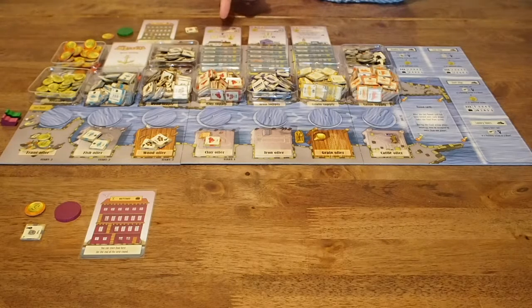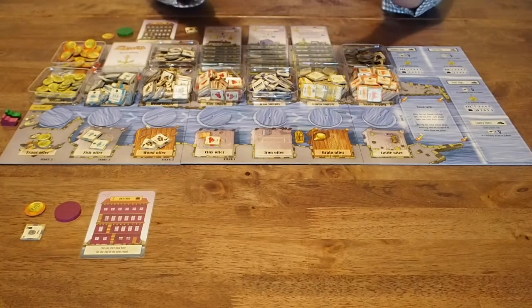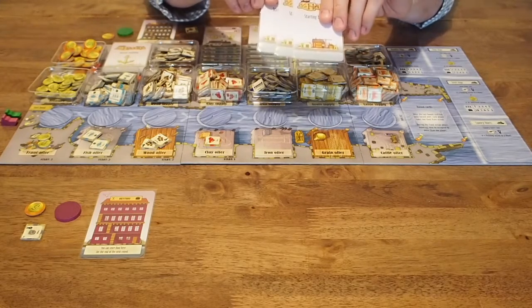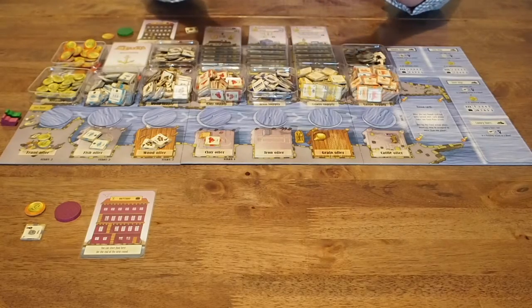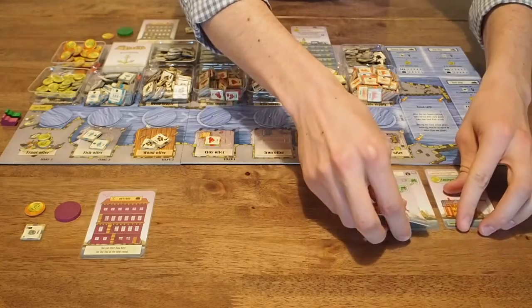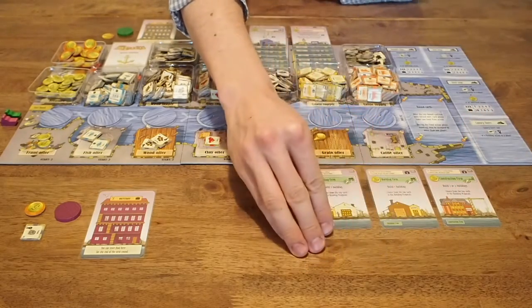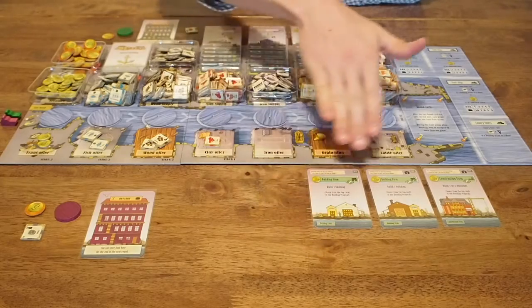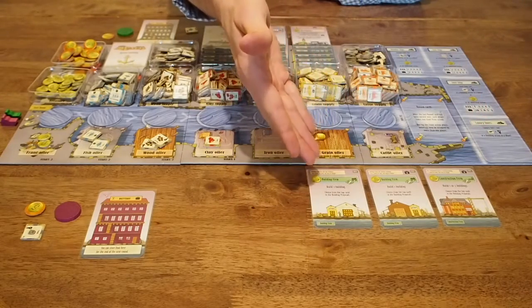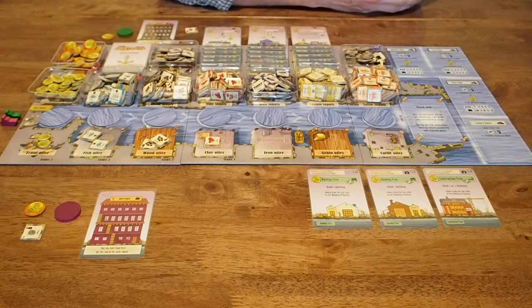After each pile has been placed on the board in ascending value order, take the three buildings that say 'starting building' on the back of the card. These will begin the game built in the town — you can represent this by putting them face up somewhere near the player board. This means these buildings are immediately available from the start of the game. Players can come to these buildings to take their actions, or they can buy them to make them their own personal buildings.